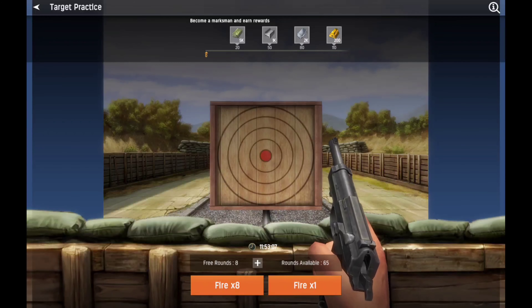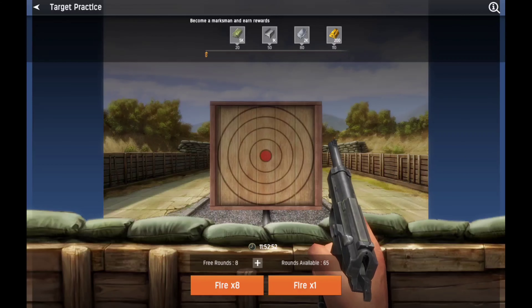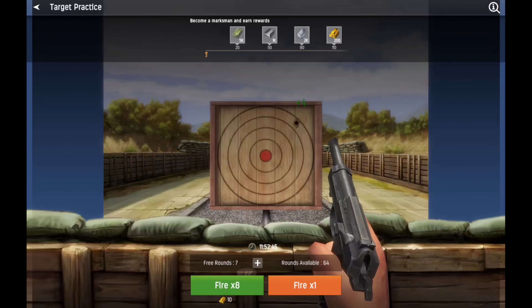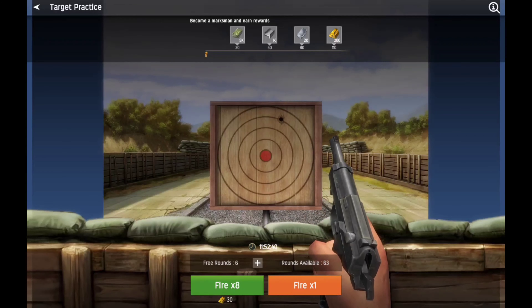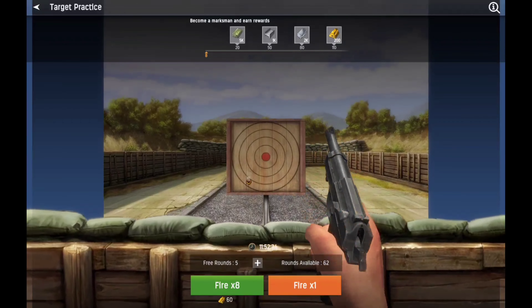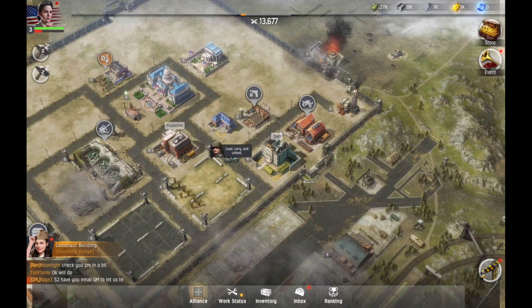Hopefully you can get this and get some rewards — you want to become a marksman and earn rewards. You can get some oil, some iron, some silver, and also some gold. As far as I can tell you can't really control it, it kind of just goes in the same spot. I haven't figured it out, so eventually you're going to get marksman. I just come out of that part and make my troops.